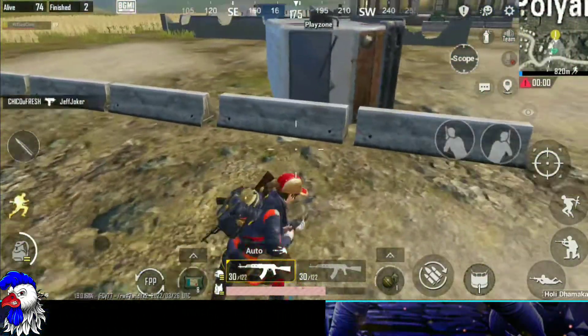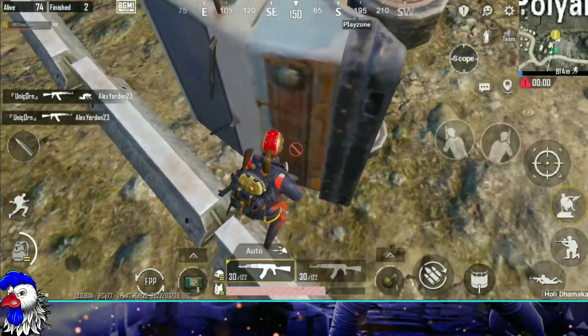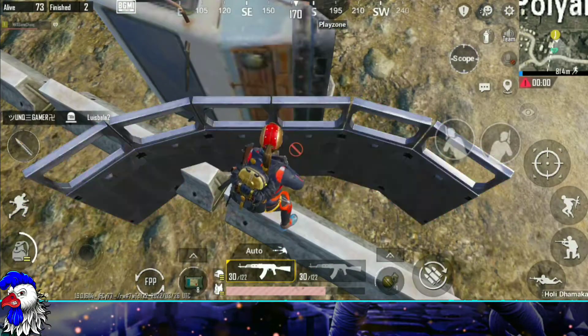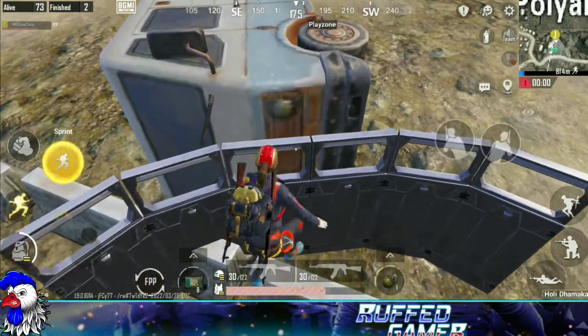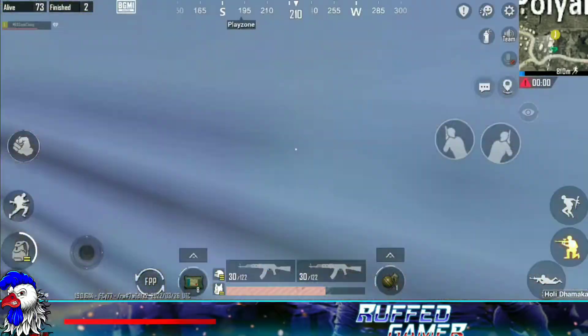Here is a glitch working in Yasnaya. Come near this dummy bus located at the back side of the police station. Stand on this divider and make a shield — there should be a little gap between the shield and the bus. Stand on the ground and use the climb button; you will get inside this vehicle.